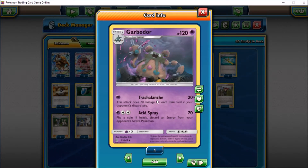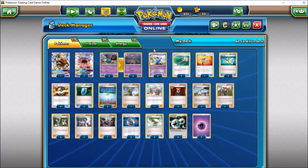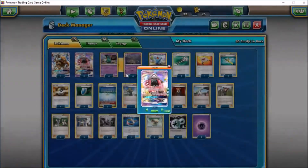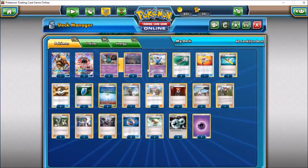We run a 4-4 Garbodor line, though you can run a 3-1 split adding in the other Garbodor. Wobbuffet has Bide Barricade: as long as it's your active Pokemon, each Pokemon in play has no abilities except Psychic Pokemon, so you can still freely use Tapu Lele's Wonder Tag. This shuts down abilities like Decidueye's Feather Arrow, Foul Play's ability, Shaymin, and more. It also has Psychic Assault, which does 10 more damage for each damage counter on your opponent's active Pokemon — useful for finishing off damaged Pokemon.